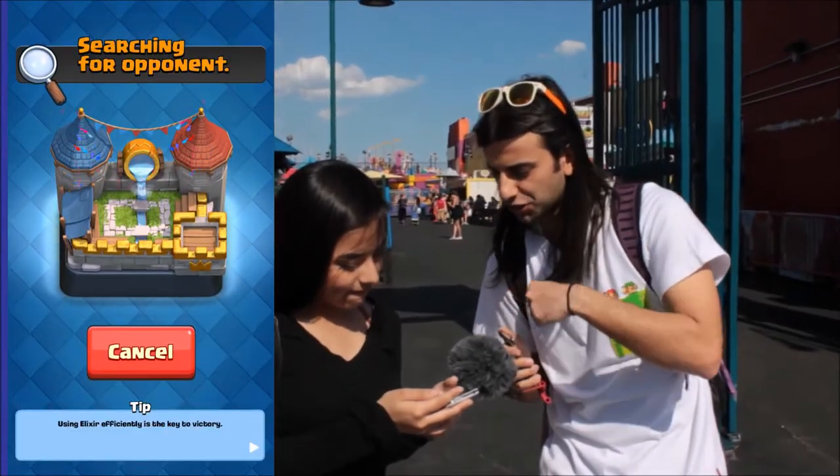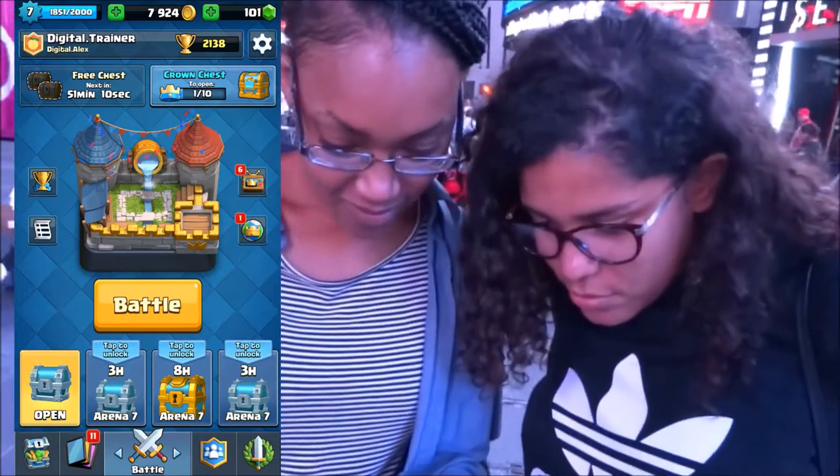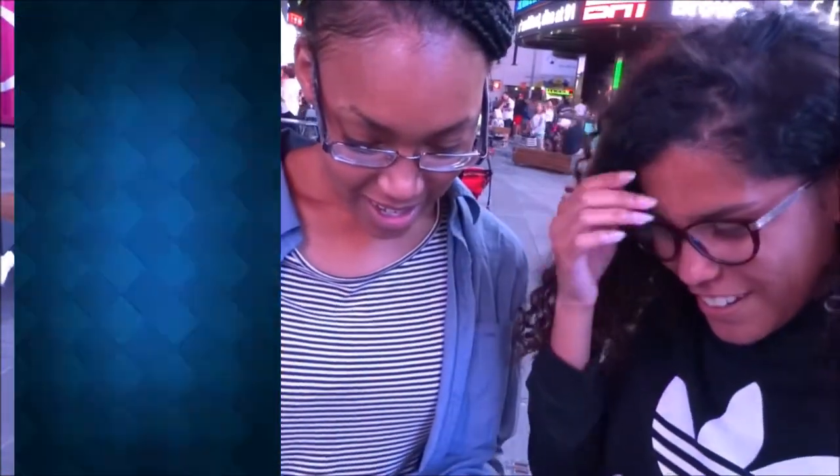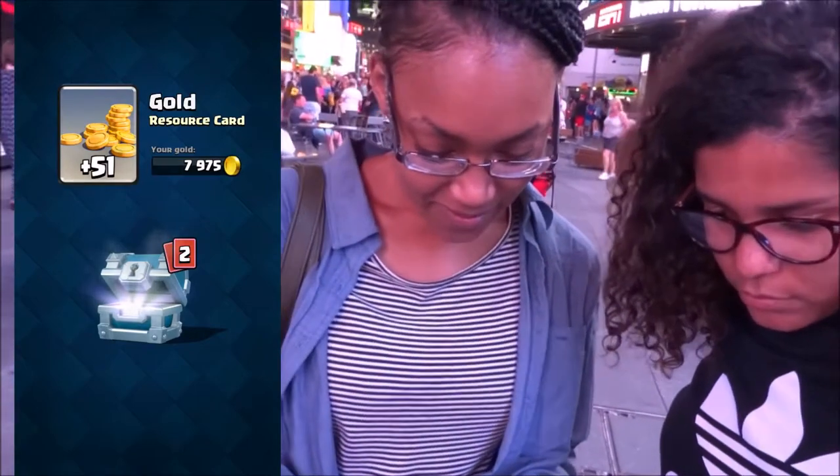Alright, basically the idea is to protect your towers. You see that blue thing? That's a chest. So you can open that up. Go ahead, press on it. Okay, so what you're getting is like you're getting gold for the game.